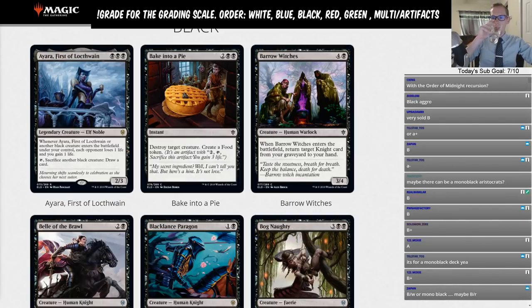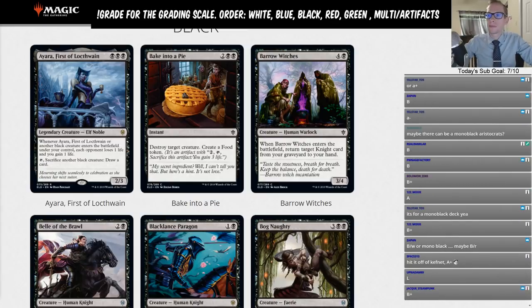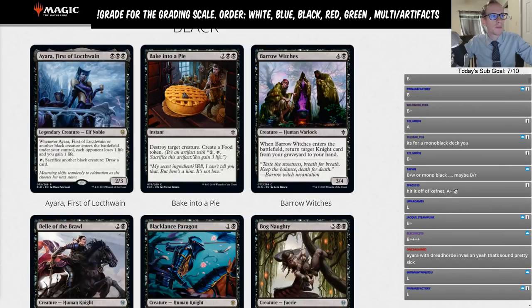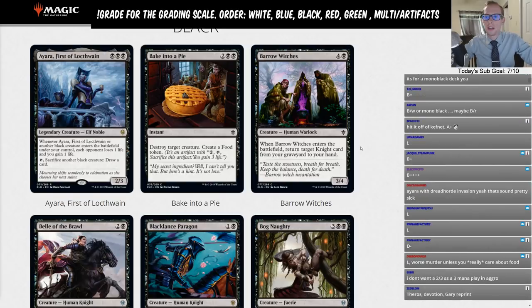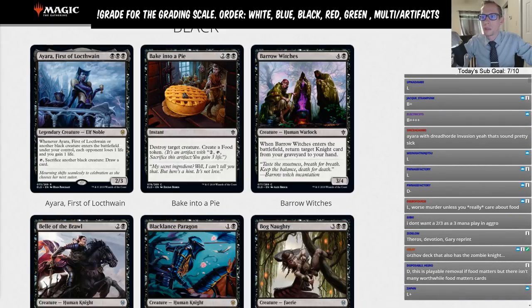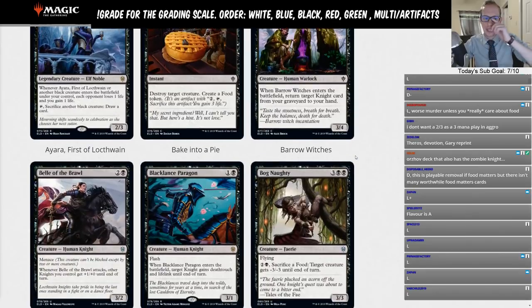Bake into a Pie: four-mana instant, destroy target creature, create a food token. Very good limited card — it's a common instant-speed removal spell that also gets you a food token. Not for standard though, so it gets an L for limited. Barrel Witches: four mana, 3/4, returns a knight card from your graveyard to your hand. Also an L.